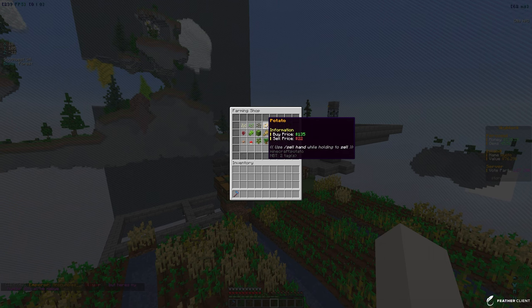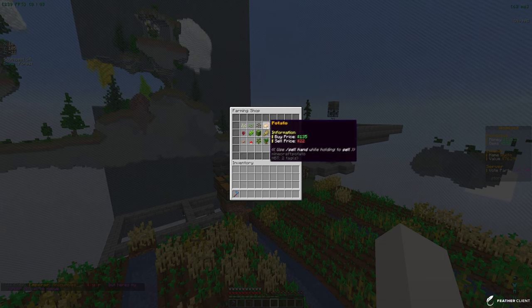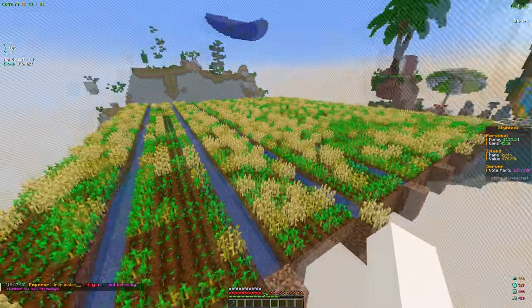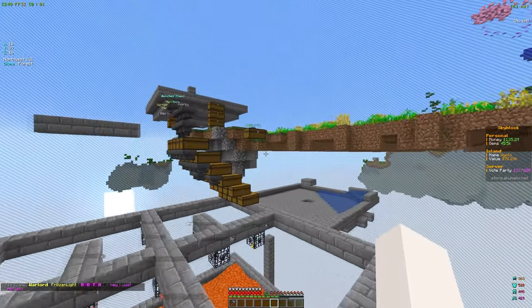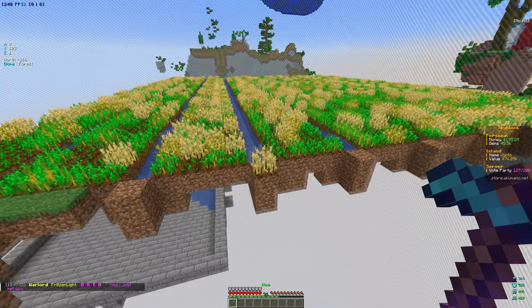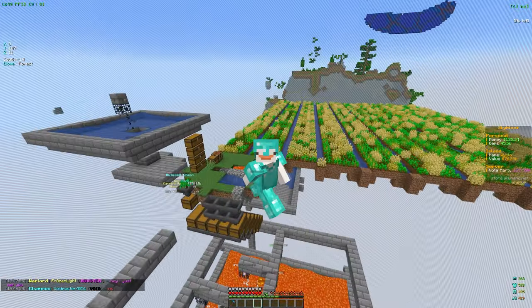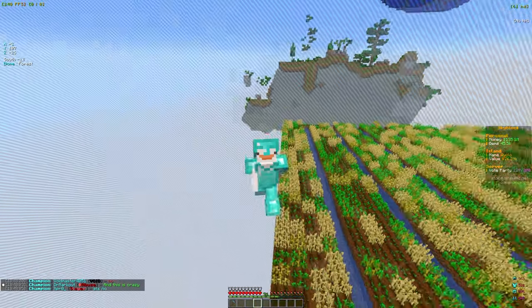Potatoes sell for 22 coins and wheat sells for 18, so it's only 4 more but it will definitely help in the long run. We could break all the wheat and replant with potatoes, or make a separate farm below, which is probably better — having both going doubles our income. I'll wrap things up there. Thanks for watching, make sure to like and subscribe, and I'll see you in the next one!